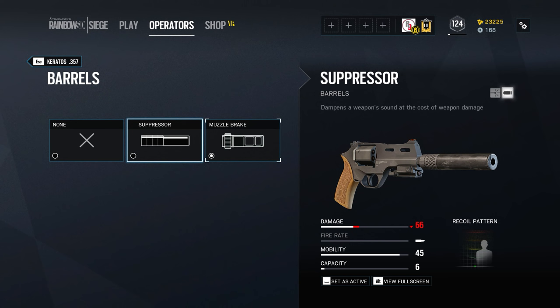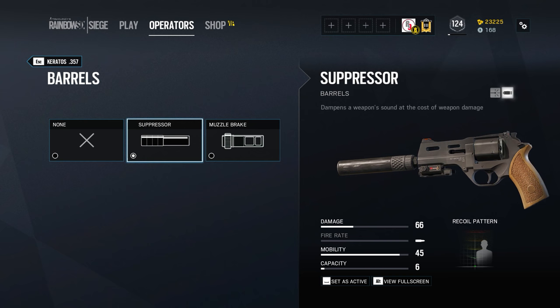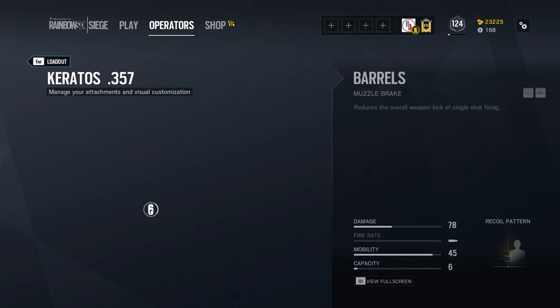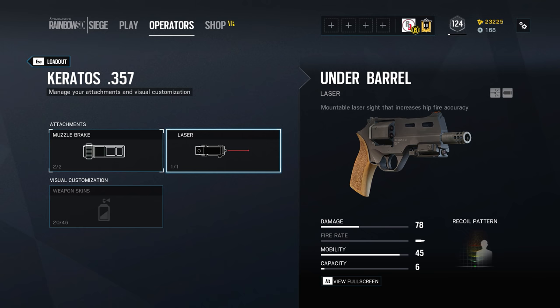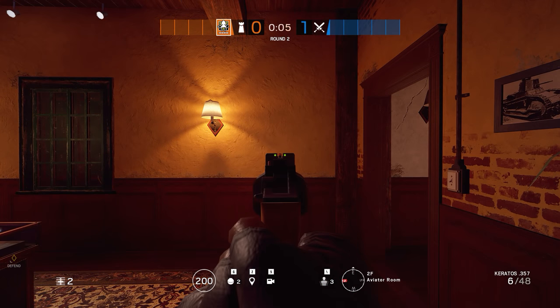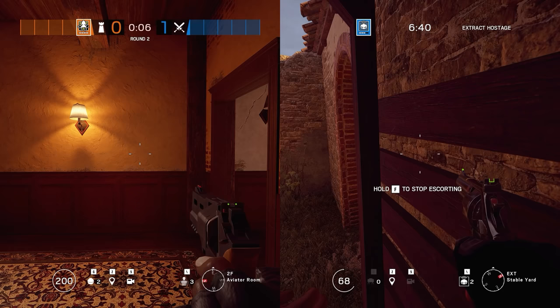Besides the muzzle brake, the Keratos also has the option of attaching a suppressor. Suppressors on revolvers do not usually work in real life, since the expanding gases from the fired cartridge will explode not only out of the front of the barrel but also around the chamber — and the Chiappa, the real-life gun the Keratos is modelled on, is no exception. So having a suppressor on this pistol wouldn't work in real life, but that's just a little side note. In Rainbow Six Siege, you can attach a suppressor with all the usual advantages and disadvantages, and more choice is better than less. If we compare the hip-fire spread of the two guns without lasers attached, you can see that the Keratos is also much better here — it could even be considered viable as a hip-fire weapon at close ranges, especially if you also attach a laser.